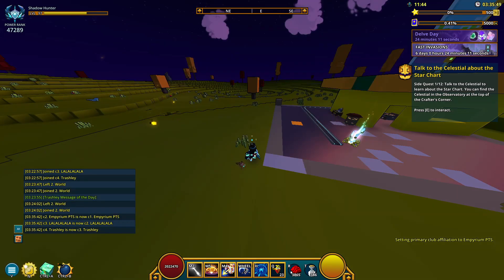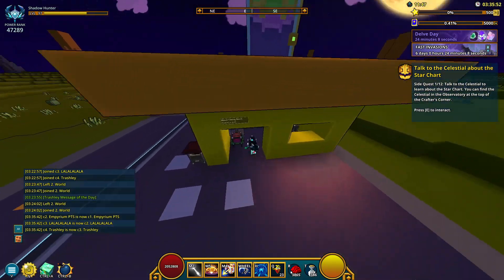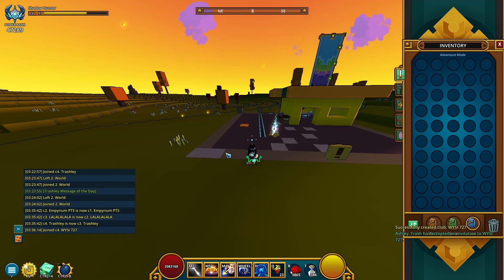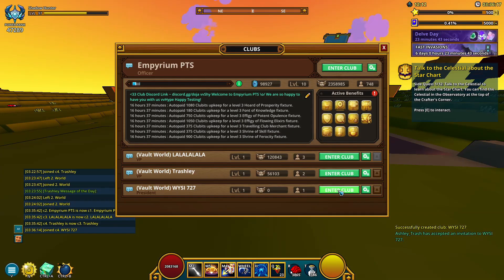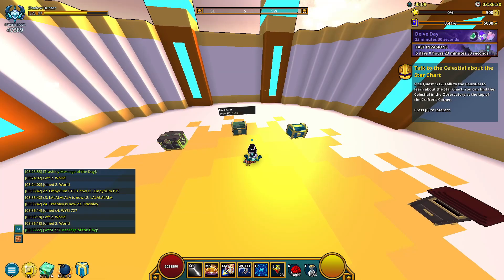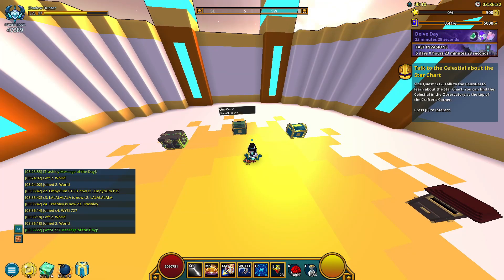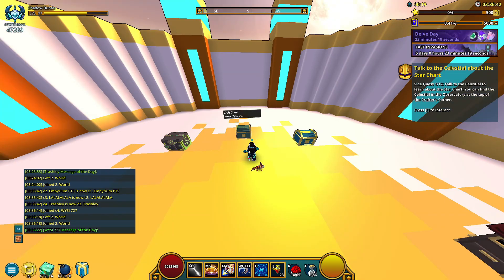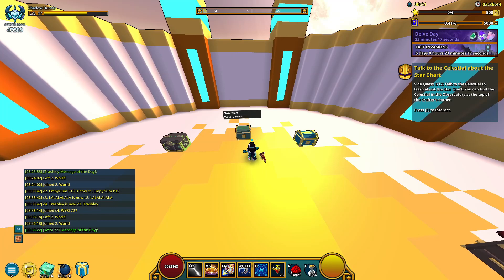Now that we have that out of the way, let's get on to the process. You get the vault club, click on it, give it a name, and go over to that world. When you spawn in, everything here is going to be yours. Since you're the president, you can invite other people — you can invite alt accounts if you really want to, and you can really speed up this duplication process if you have alts.